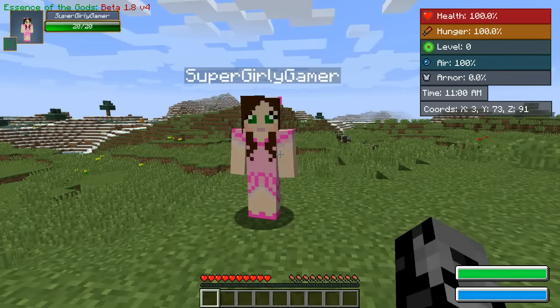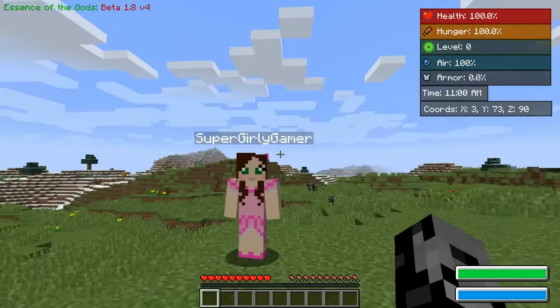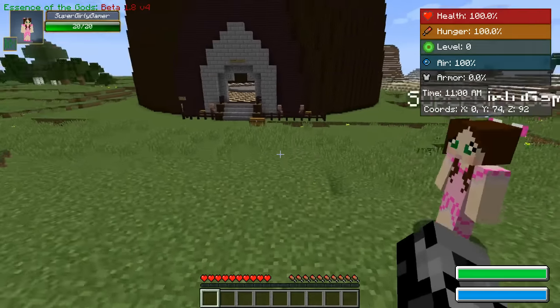Hey, what's up guys, it's Pat and welcome back to the Challenge Games. So for the first time ever, me and Jen are using rainbow lucky blocks in 1.8. This is the one that actually has statues of us that can drop down from the sky. Oh, I hope we get them — that would be so cool.